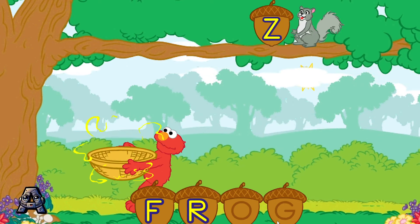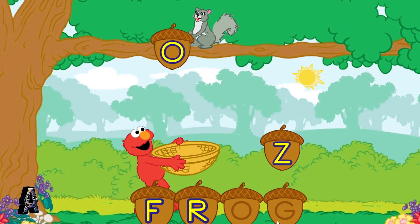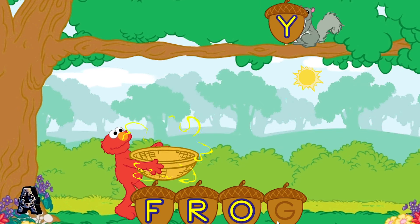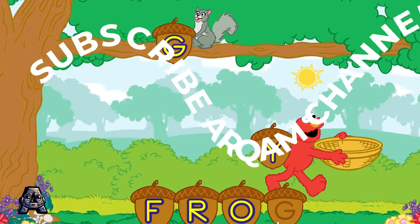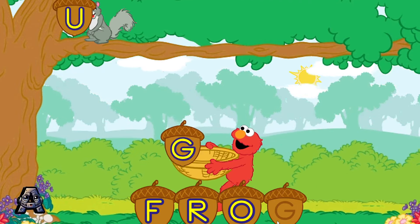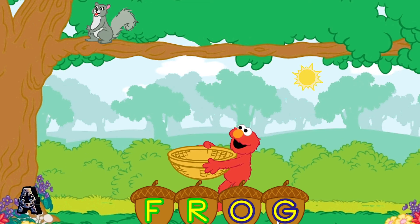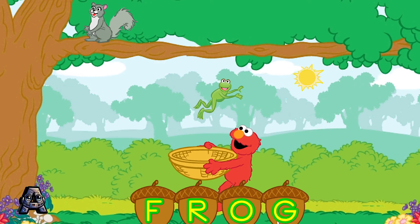Yay! R is the next letter in the word frog! Yay! O is the next letter in the word frog! G is the last letter in the word frog! Let's see — F, R, O, G! That spells frog! And look — frog! These squirrels sure have a lot of little acorns!